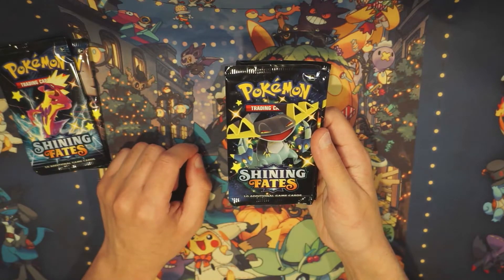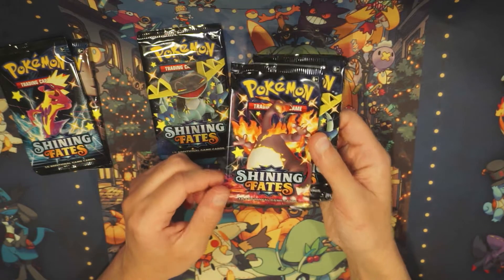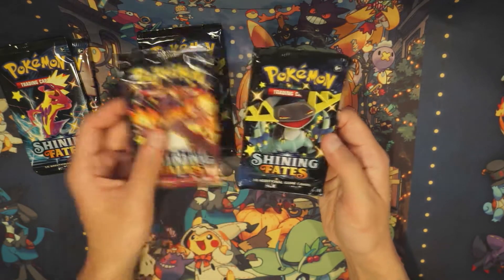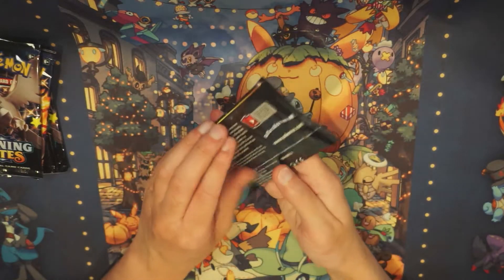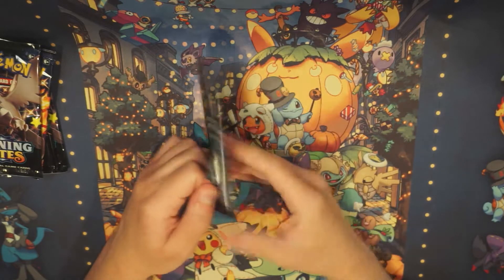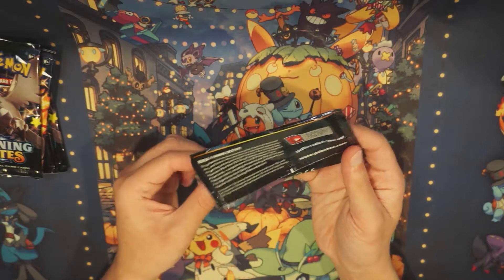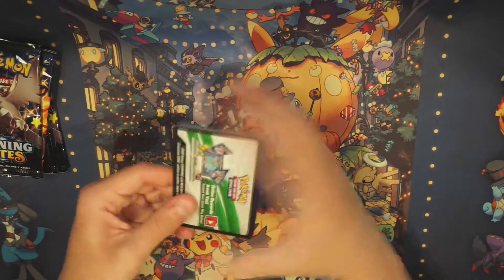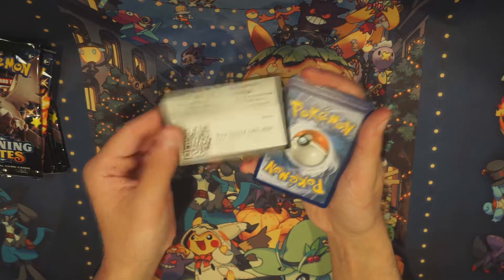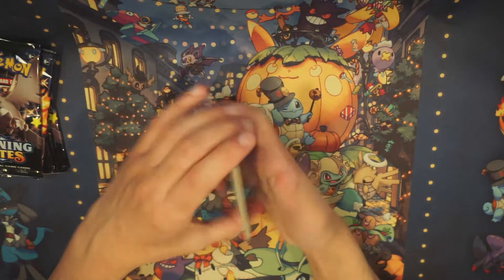We got an Electric type — Electric type has a good card in it. And the shining Mega Charizard — super sick. We've got six packs each, both of us. These packs are actually pretty easy to open. I want to keep them in good condition because these packs look really clean, so maybe I can make something cool out of it. I don't know if every pack has a hit, but for now I'm just going to do three to the front.